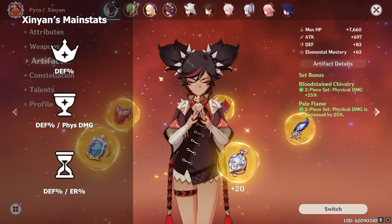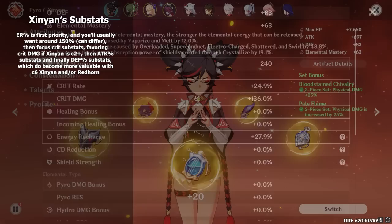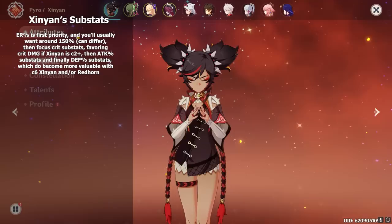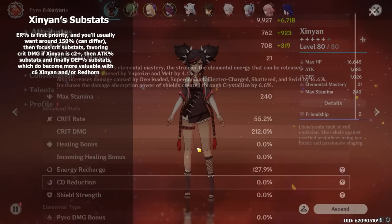With substats, you'll generally want to prioritize energy recharge first at around 150% energy recharge on her, but that number can be a bit higher or a lot lower depending on your teams — just make sure she can always cast her burst when it's ready. Then focus her crit ratio with crit rate and crit damage substats, putting a heavy emphasis on crit damage if she's at C2. After that, attack percent substats come third and defense percent substats fourth, because they are quite helpful but not necessarily top priority.